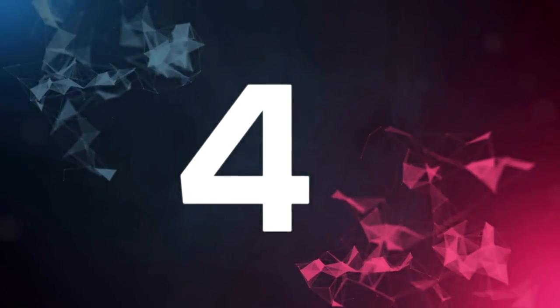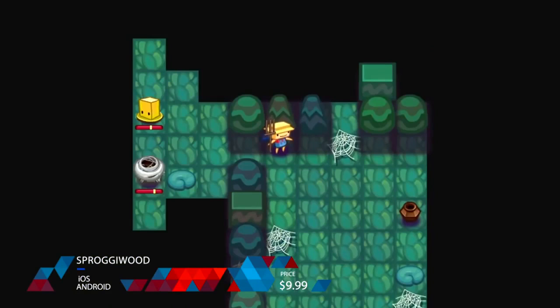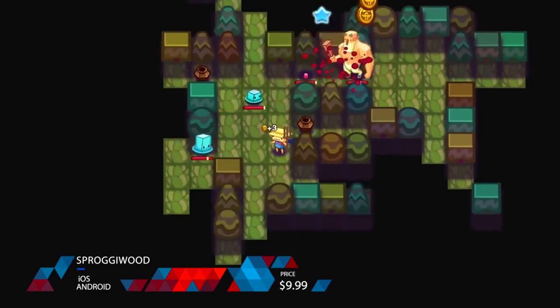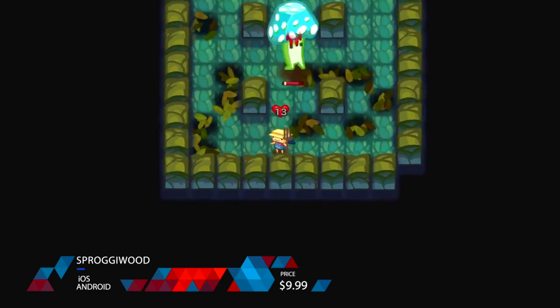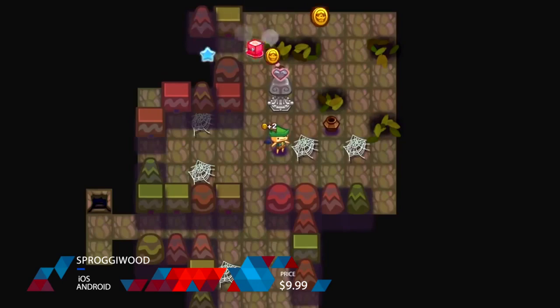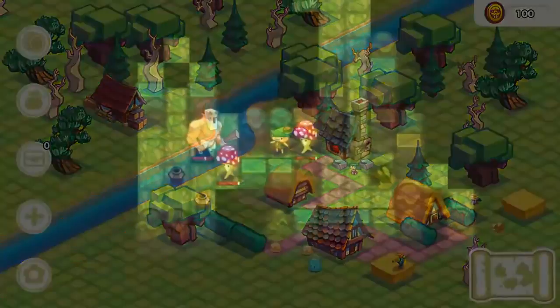Number 4: Sproggy Wood is a story-driven, turn-based roguelike set in a humorous world inspired by Finnish mythology. The real gem here is the procedural dungeons with six unique classes. It has simplistic but very pretty graphics, and for people who grew up on a certain type of game, or people who are completely new to the idea of a roguelike, it's going to be a lot of fun on your mobile device.